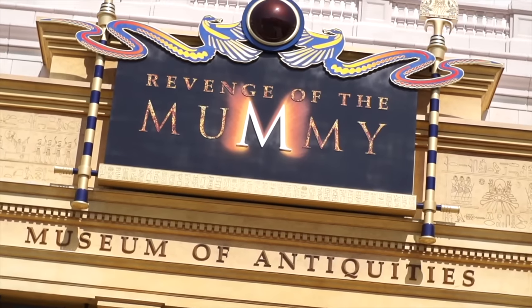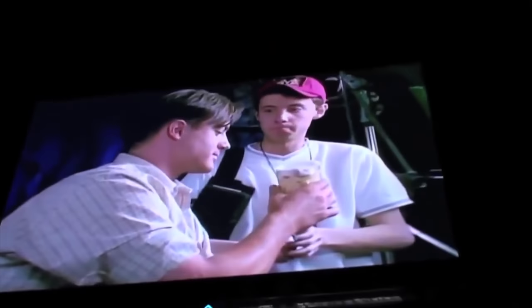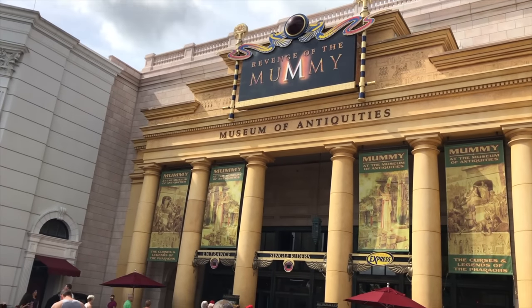As you walk towards the lagoon, you'll come to the next attraction, Revenge of the Mummy. This is an indoor roller coaster ride based on the Mummy franchise. The ride is very meta as you enter the film set of the next Mummy instalment. The queue and pre-show features interviews with some of the cast including Brendan Fraser playing himself. It explains that the curse from the movie is actually real, with Brendan being the only cast member not believing, which has dire consequences later on in the ride.